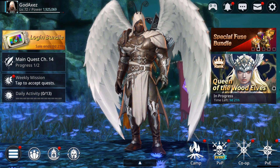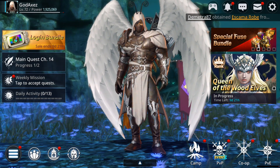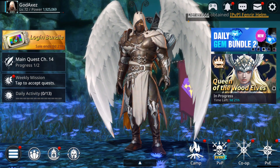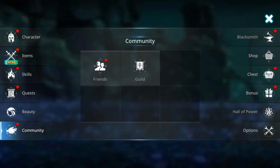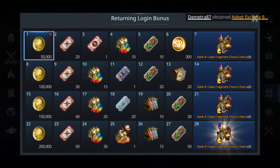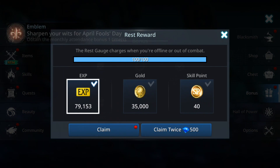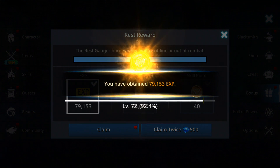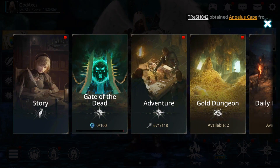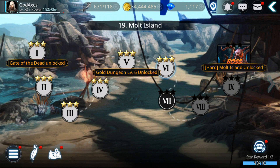I'm testing on my alt account because on my main account all characters are already at level 100. After you login into the game, you collect the login reward, and then you have this rest reward - make sure it's at 100% maximum before you collect it. You get a lot of experience when you claim it - see, almost a full level up.